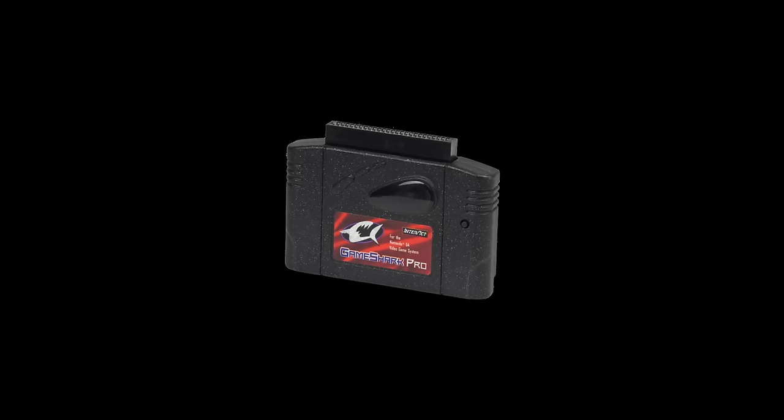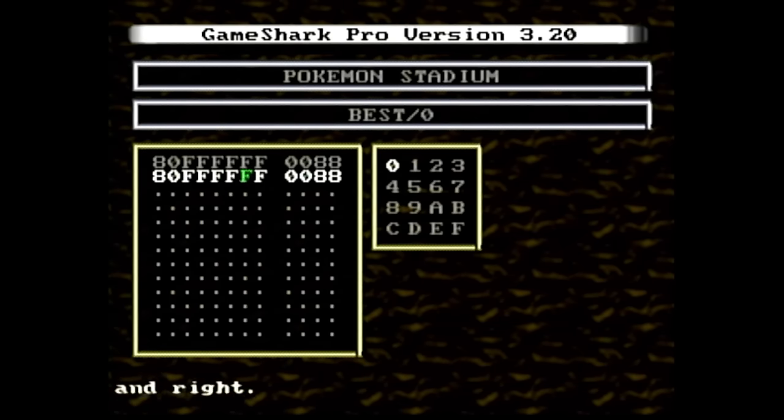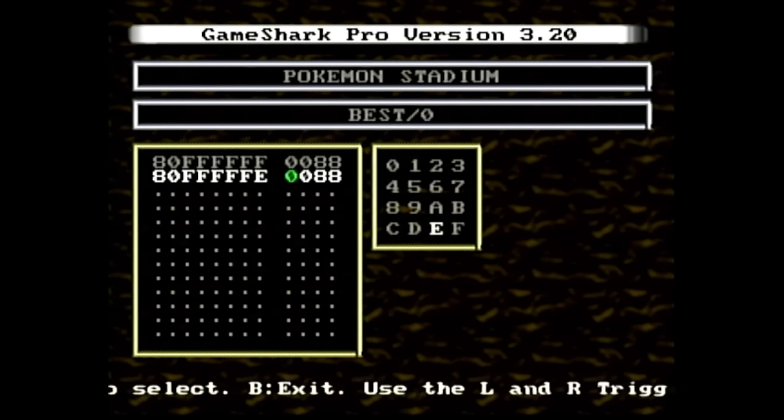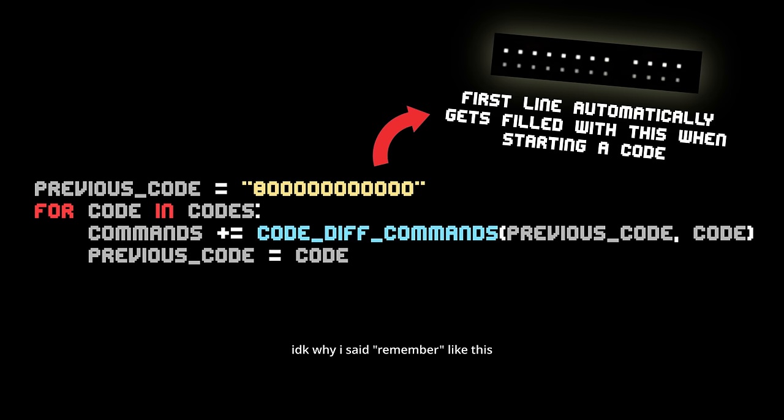GameShark has a feature to make entering large lists of codes easier. When entering multiple codes in a cheat, the previous code you entered can get copied into the next line, and with the trigger buttons you can just move your cursor to the characters that need to be changed and enter new values. My first algorithm was entering every character of the code, even if some of those characters just got copied over from the previous code. We can update our algorithm to remember what the last code it entered was and just update the ones that need to be updated. However if we have a sequence of codes where almost all the characters are changing between each line, this essentially regresses to the worst case scenario again.